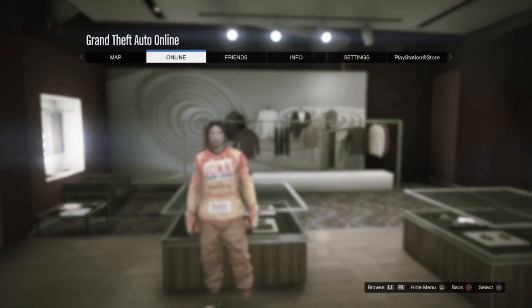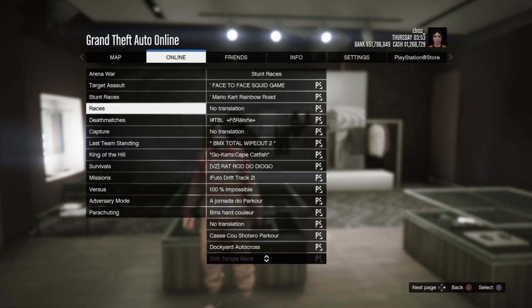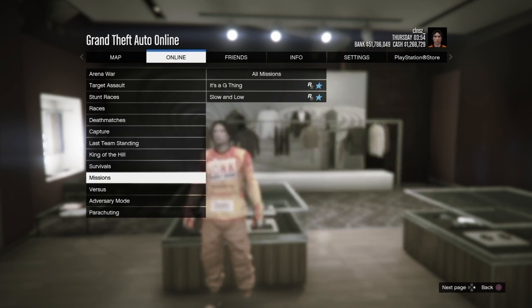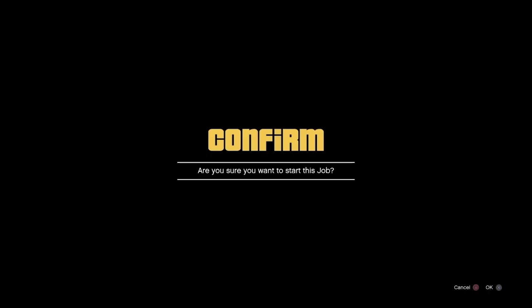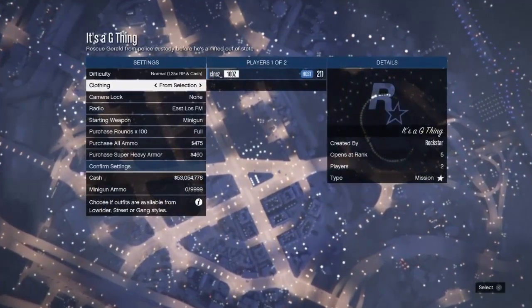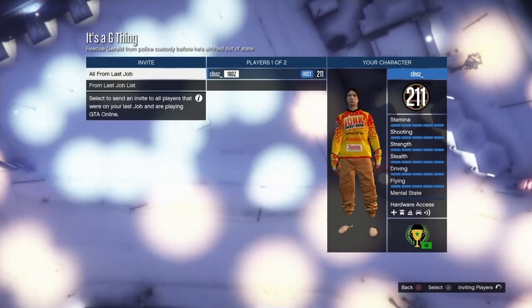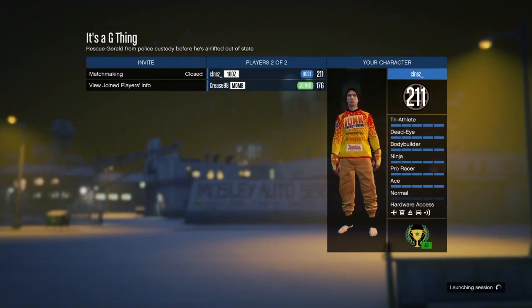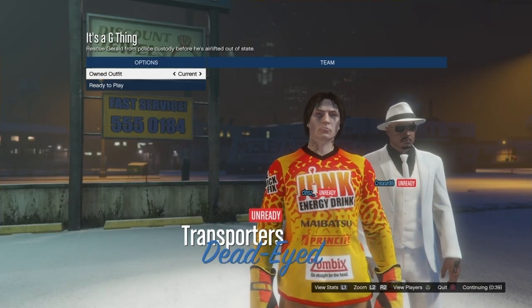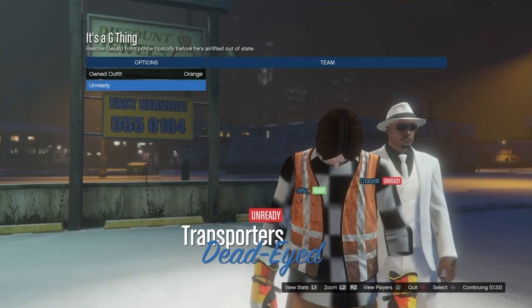Once your outfit is ready, press Options and load up the same bookmarked job. Set clothing to Player Saved Outfits, invite a friend or someone random, then launch the mission. From here, scroll once to the right — the orange outfit should appear. Ready up with your friend.